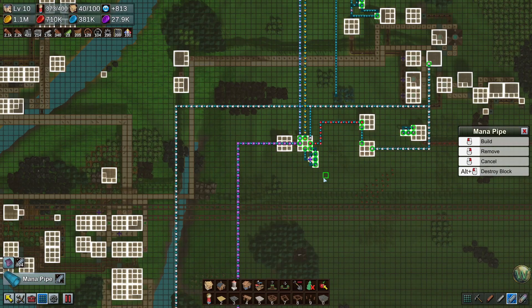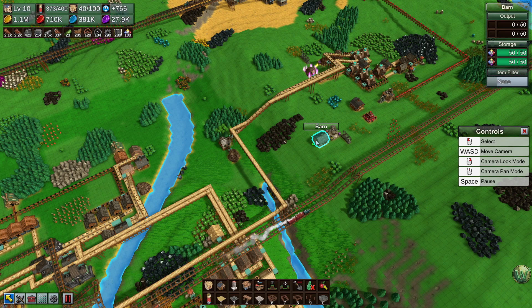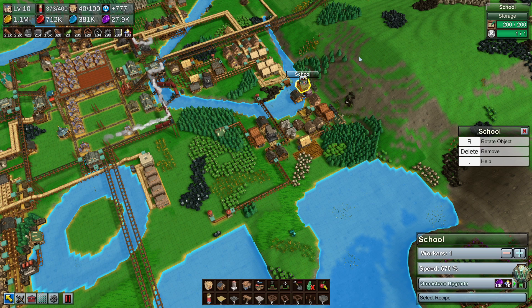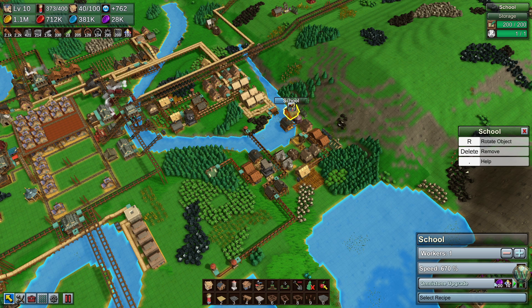I noticed something I want to talk about before we get started. On every building now there is this omni stone upgrade. I went looking on the wiki for what other upgrades we're going to have, because it looks like it's on every single building - maybe not the school... even the school, it's on everything. So that is a hassle because that changes everything we've done. We're looking on the wiki for a detail of all the upgrades available to the game.